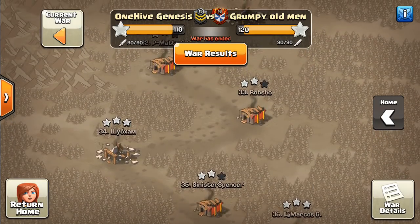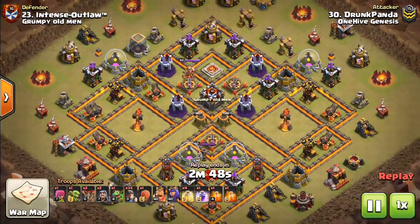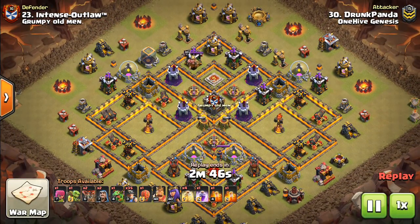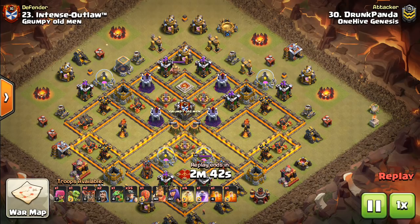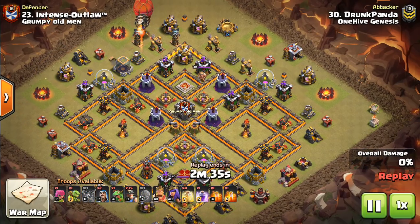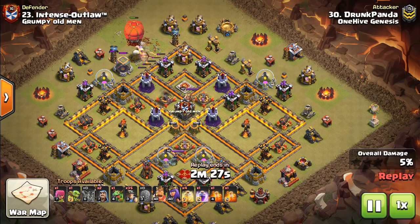Going up to number 23. This one had a few things happen. Some Teslas popped during the attack which made the Stone Slammer not get as much value as it otherwise would have. A few balloons went down and soaked up some of those seeking air mines. The Stone Slammer is going a bit of a drunken walk here, just kind of going between each building randomly.